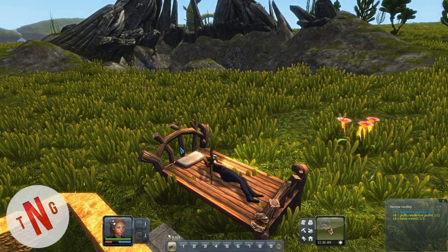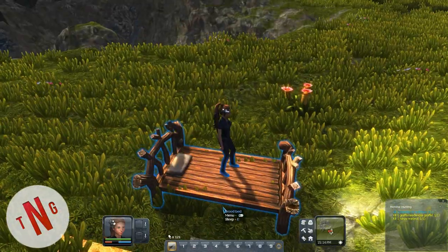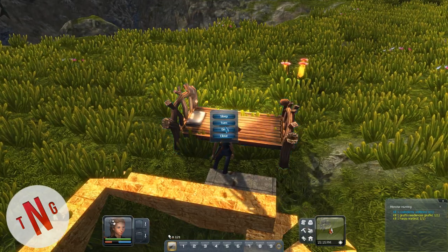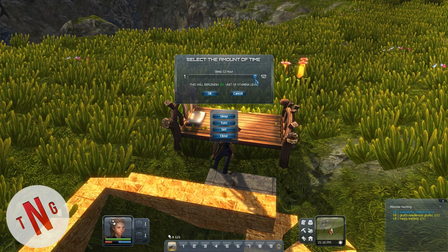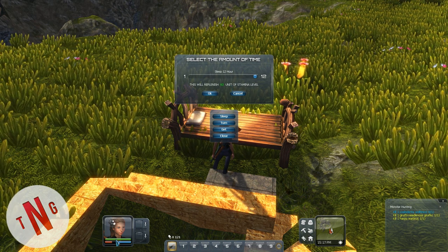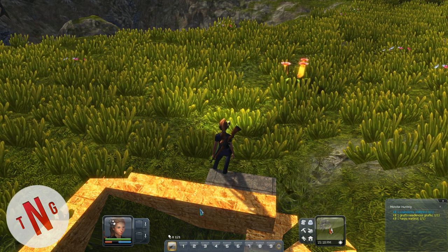How do I make her stop sleeping? I don't want to sleep the whole day away. The menu is mouse button right - sleep, and you can sleep. It's set to 12 hours. We get 60 units of stamina and stamina is the green one. There we go, cool, and build mode.